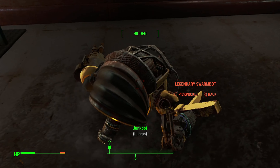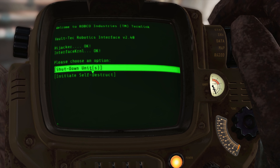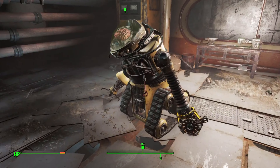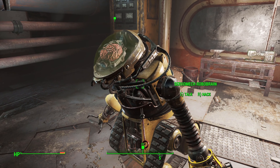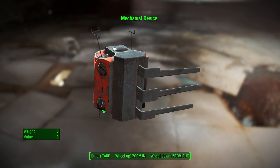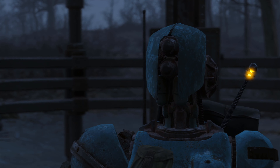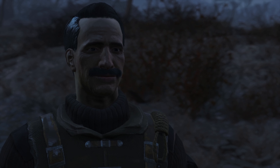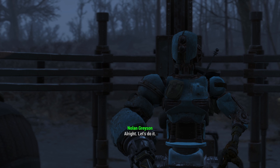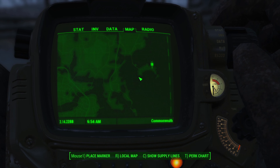Arriving at the factory we have to be careful, using Robotics Expert to stun enemies rather than self-destructing them, which doesn't seem sporting. Thanks to our sneak we can get close enough to do what we need. We come across a Robobrain, and to complete the quest we do need to initiate the self-destruct — we watch the fireworks, loot the body for a McGuffin, and head back to Red Rocket truck stop to meet Ada.